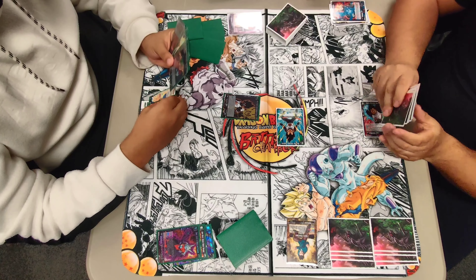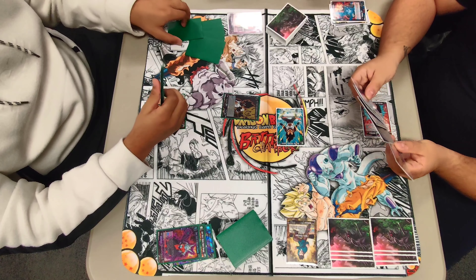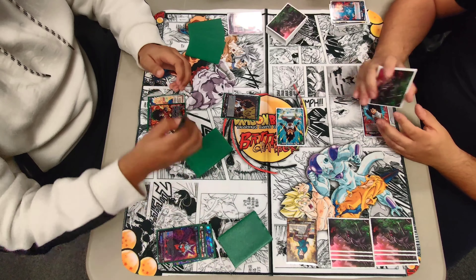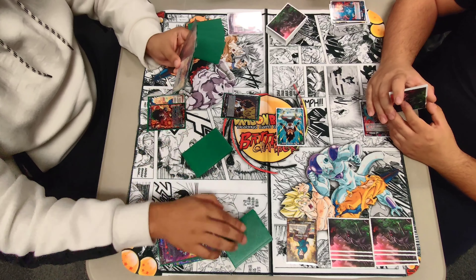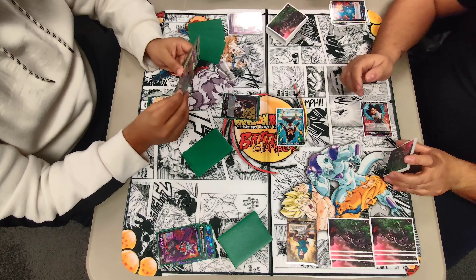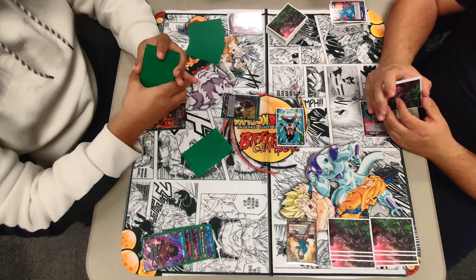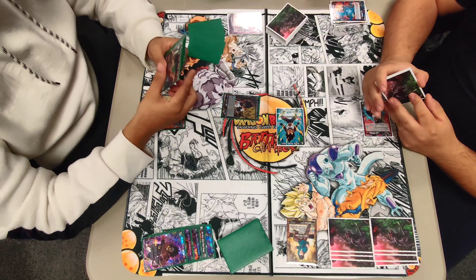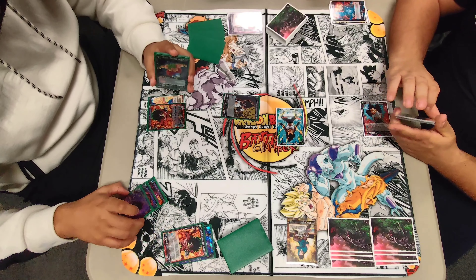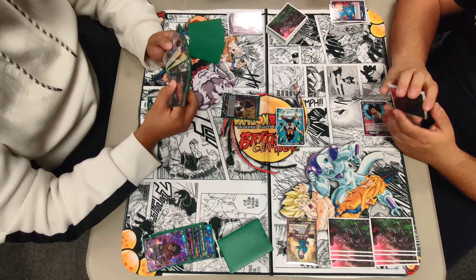Ancha is going to take that damage and go down to five. I'm going to pass turn. He's going to charge, activate leader skills — so now he's in awakening range. He's going to look at top five for 30k battle cards, putting any number of them into the drop area and the rest at the bottom of the deck. Broly is really good at facilitating his drop area. It definitely looks like Ancha is off to a better start in game two — he's got his graveyard set up, his awakening condition, and a defensive play with Dark Power Black Mass Saiyan on board.